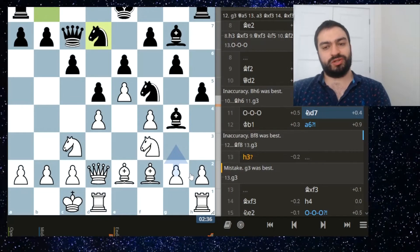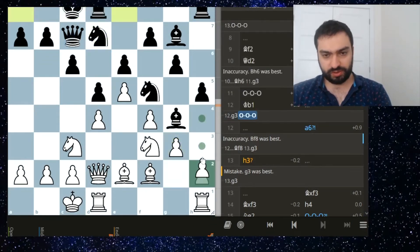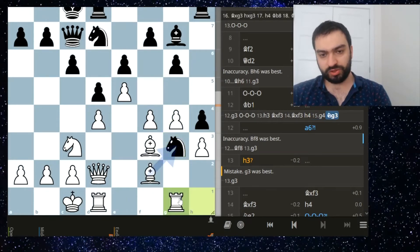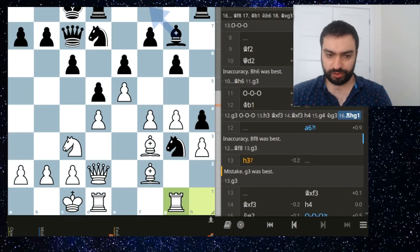I was going to mention - I can play g3 so that after h3 h4 I can play g4. Let's say they play castles, now I can play this because after takes, takes h4, I can play this which is much better. Knight g3, I probably go here. Yeah, I can try to win a pawn - though in the Grunfeld winning this pawn isn't amazing, but I could have tried that.